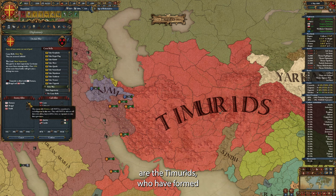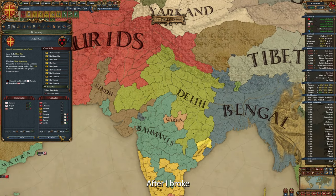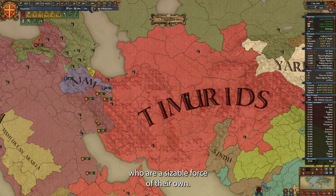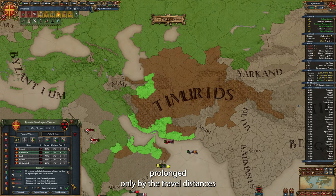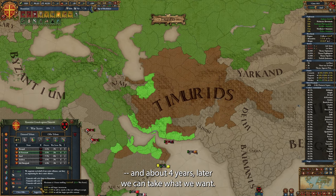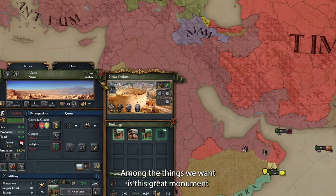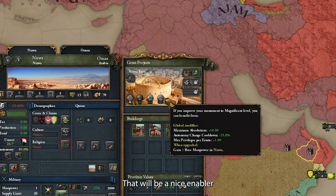What I really want to fight are the Timurids, who have formed a nice regional power here in the East. After I broke their previous alliances, they managed to align Bengal, who are a sizable force of their own. However, it's a reasonably quick war, prolonged only by the travel distances, and about 4 years later we can take what we want. Among the things we want is a great monument in Nizwa — after we upgrade it to the highest level, it will give us plus 10 maximum absolutism. That will be a nice enabler for successfully passing the court and country disaster.